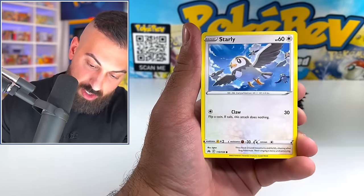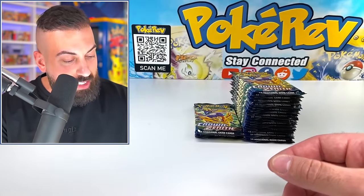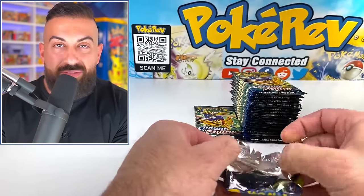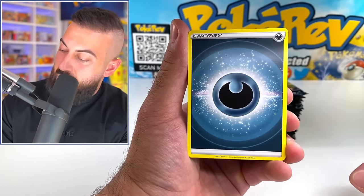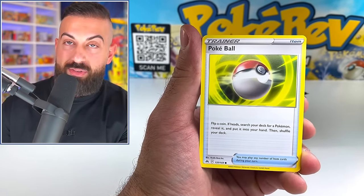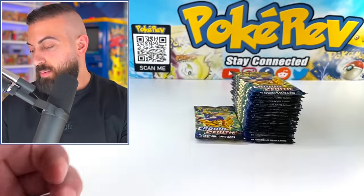We got Riolu, Starly, Volcanion, and we got an Eevee V — nice. There are really so many ways to enjoy the hobby now, whether you like playing the TCG, collecting the cards, opening packs, going to different conventions and different places to meet up and hang out and trade. It's such a cool hobby. The people you meet and just so many different entry points — whether it's just Pokémon in general, the video games, TV series — it is such a cool thing to be a part of.